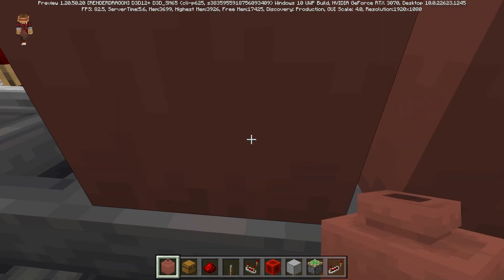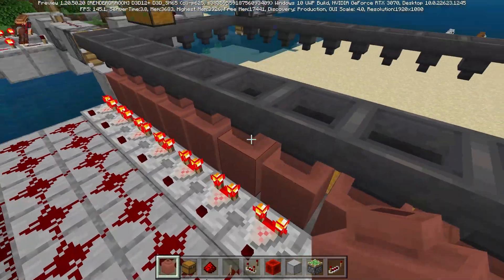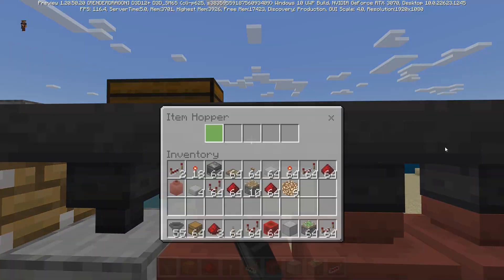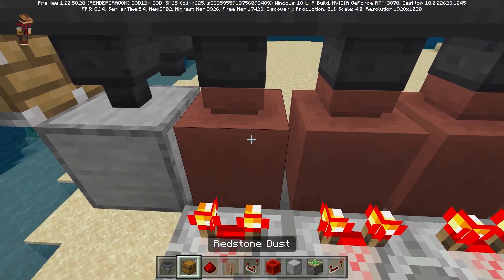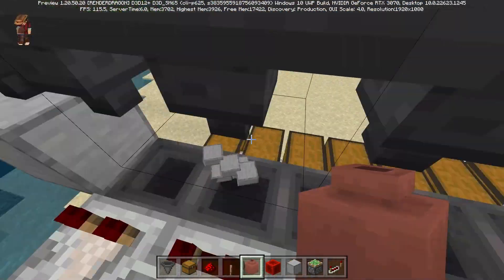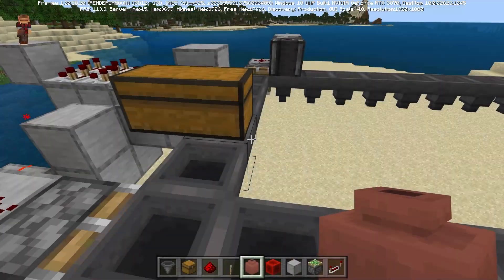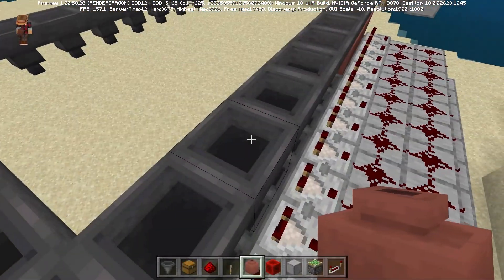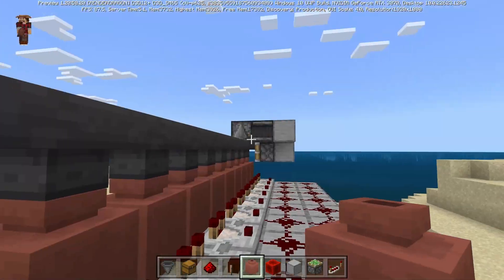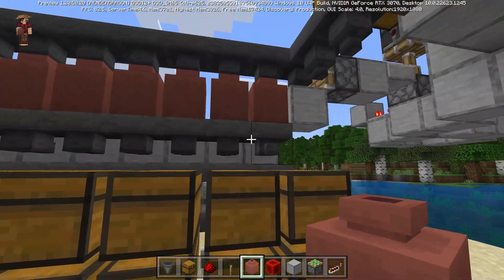Let me just reset these real quick. As you can see, some of these hoppers still had items in them, so they got put into the decorated pots. Now if we break this again, make sure all the hoppers are empty. Before we start, we should also be able to notice here right away — if any of these light up, the hoppers had some items in them. But since all the hoppers are empty right now, we have not set any filters.